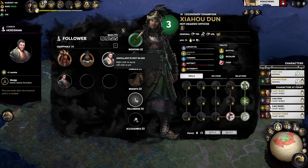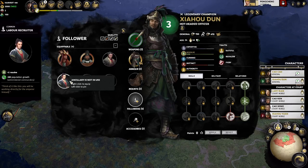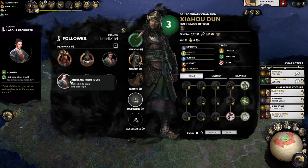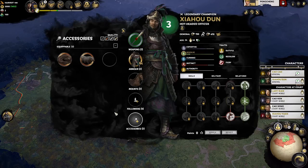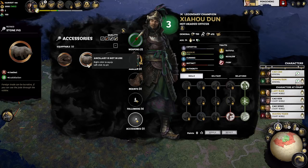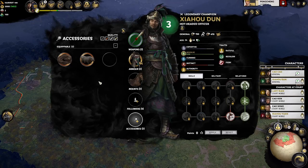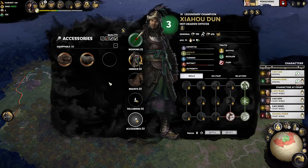If we have cavalry that could use a wedge formation, the item would go to that character. It depends heavily on what item it is and what character it is. Labor recruiters are meant for administrators since they increase population growth if given to an administrator commandery. Accessory items always come with an increase in satisfaction, which is also a way to increase satisfaction. There are certain followers and weapons that can grant you satisfaction — keep your eye out for those, as satisfaction management is very important.